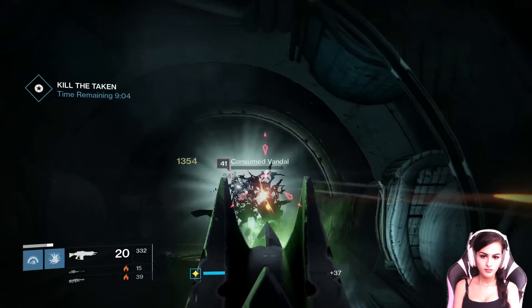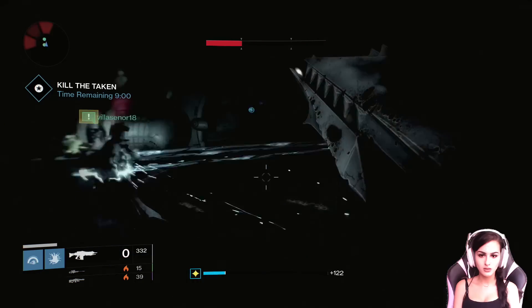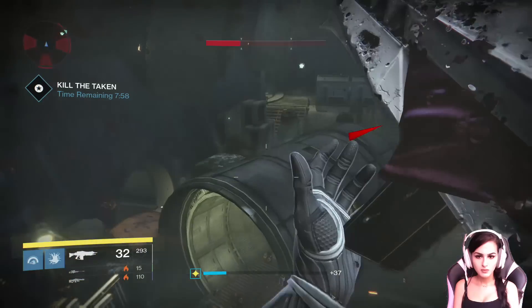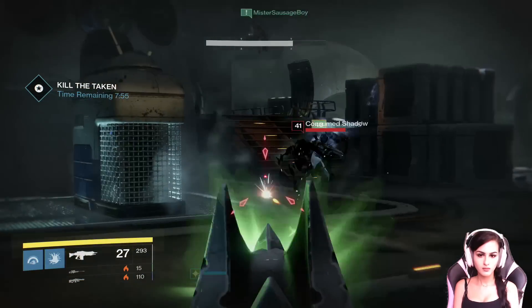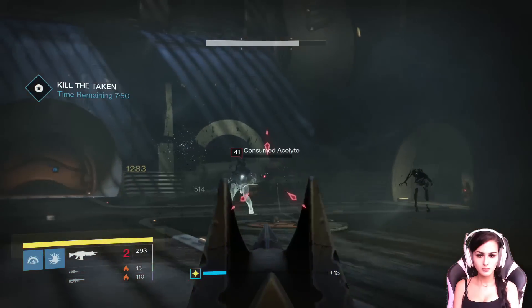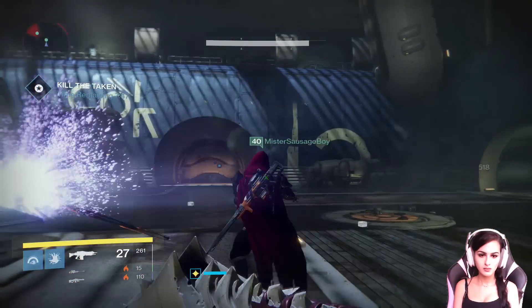There is a special side quest you need to complete to get the Black Spindle, and it's only available within a main mission called Lost to Light. You can only get the side quest when Lost to Light is the daily mission. You can't just select Lost to Light normally or even raise the difficulty on it. The Black Spindle part will only be available when it's a daily story mission. Bungie said this is going to be the daily a lot, so you'll probably get it at least one day out of each week.